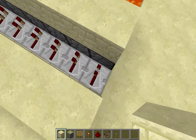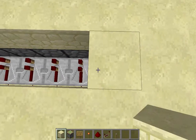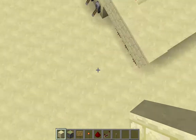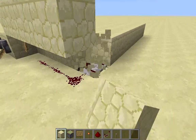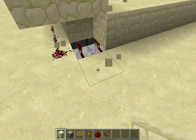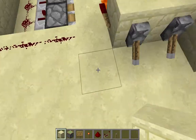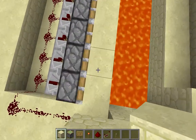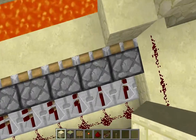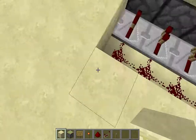Now let me conceal it so no one can see it, so it looks nicer. And when you're placing them on the repeaters, you want to shift-place to register it as placing it on the actual block itself — like so. Just need to copy it the same way on this side.